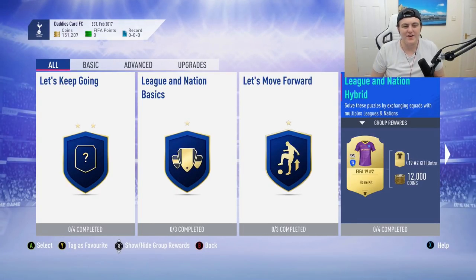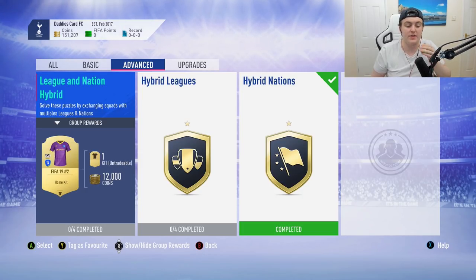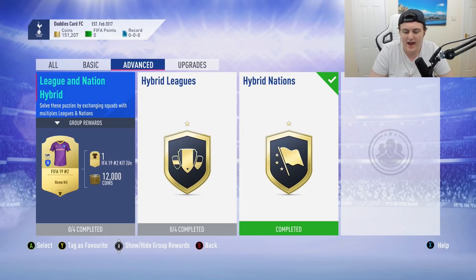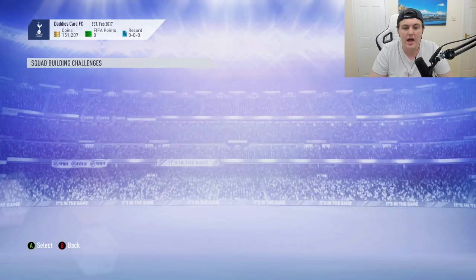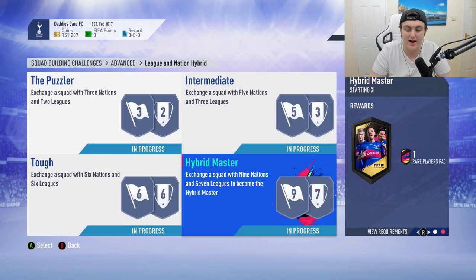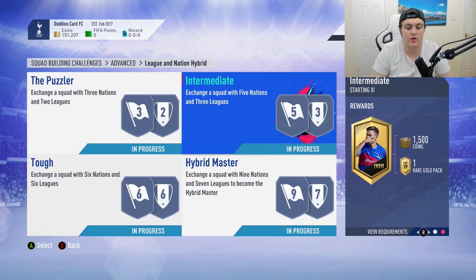Welcome back to a brand new video. Today we have an advanced SBC video — the cheapest way to complete the League and Nation Hybrid SBC. For completing it you get 12,000 coins and a really nice looking kit. Not only that, you get individual awards: a premium gold players pack, a rare gold pack, a mega pack, and a 50k pack — the first 50k pack most people will open this year.